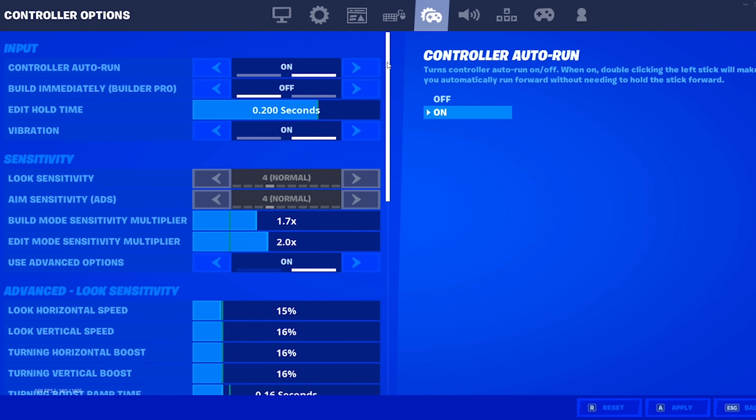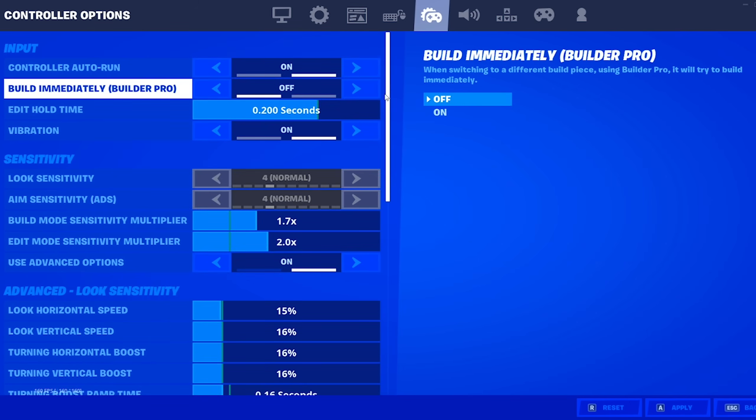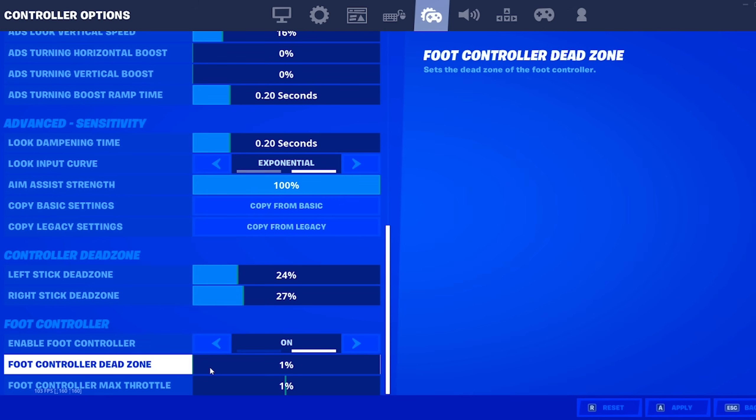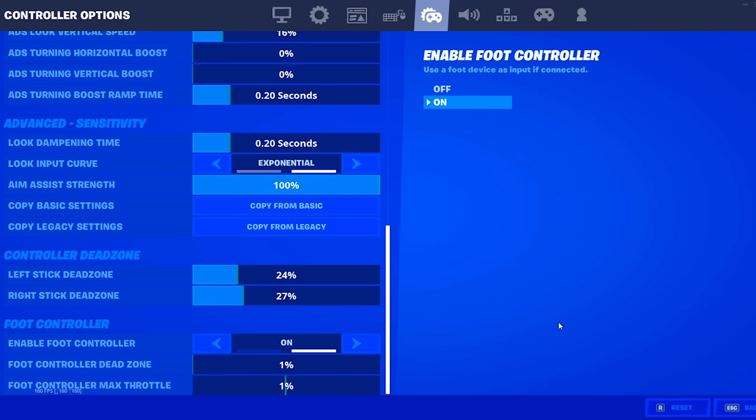As promised, over in controller options, I'm going to tell you guys two optimizations for controller players to reduce controller input delay and overall latency to your game. Go into controller options and scroll all the way down until you see the flick controller setting. Turn this on and set it to the lowest setting — 1%, which is the lowest. Press apply. You've now just reduced input lag just like that. It just works and reduces the input delay and latency from your controller to your game.